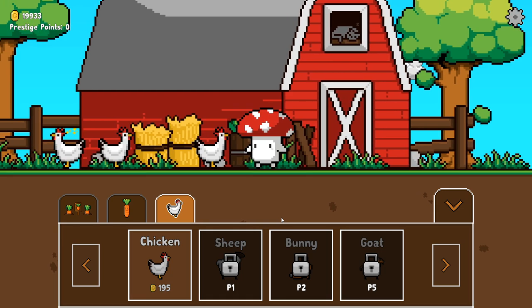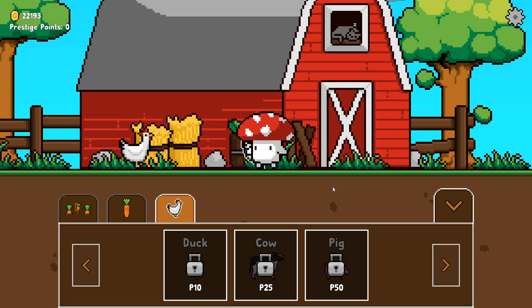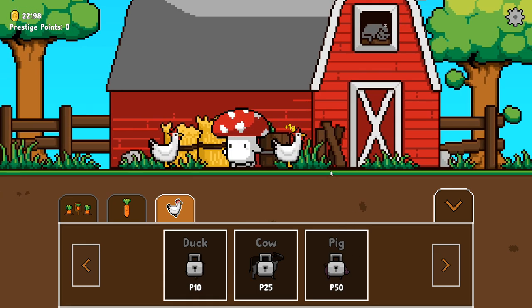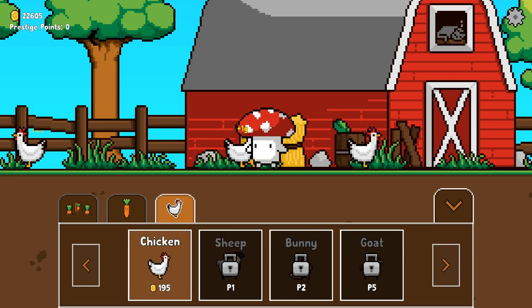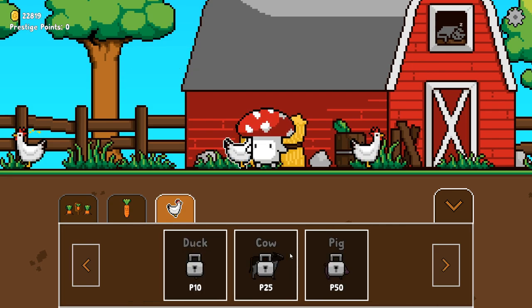In the animals tab you can see all the different animals: a chicken, a sheep, a bunny, a goat, a duck, a cow, and a pig. I want to add another animal, so if you have any ideas please let me know — just keep in mind it must be something that produces a product. For instance, chickens lay eggs, sheep have their fur, and cows give milk, so anything along those lines would be great.